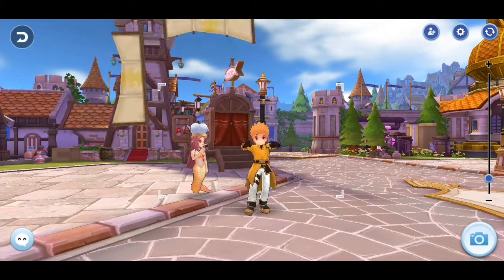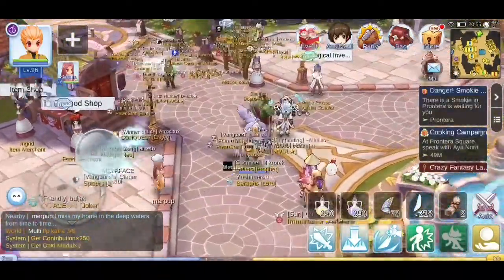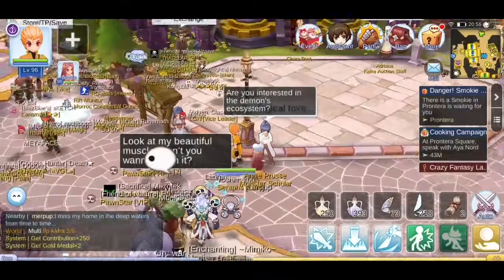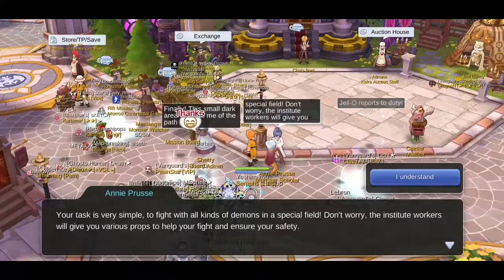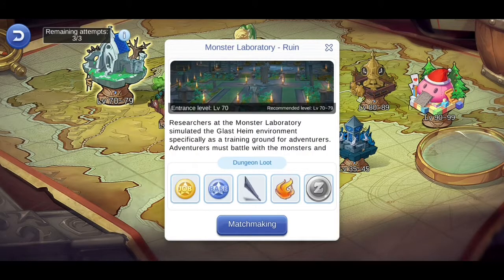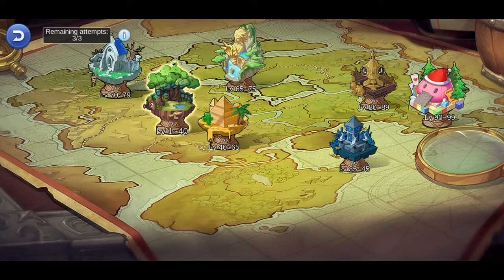You can pair the Monster Lab with the Adventure Book for your pets. To access it, go to each town and look for the ecological NPC — just talk to her and tell her you're interested. She'll ask if you want to go to the Monster Lab, and then you'll see a map with icons showing different level ranges at the bottom.